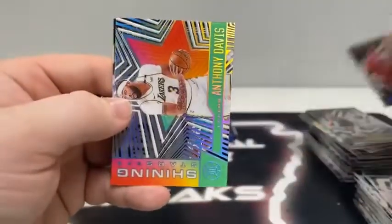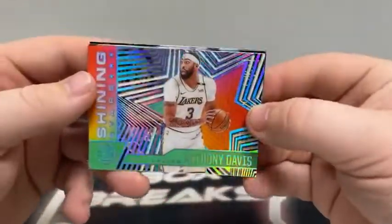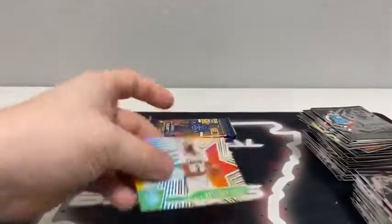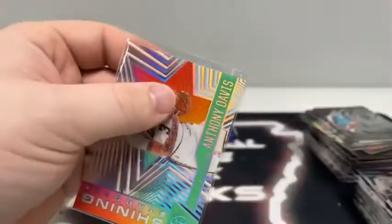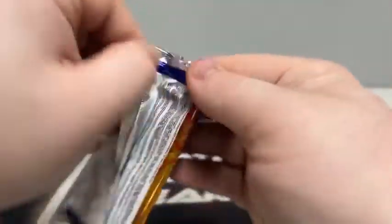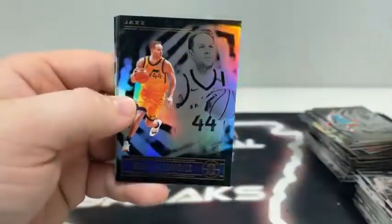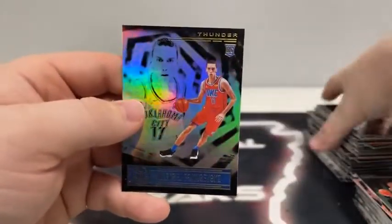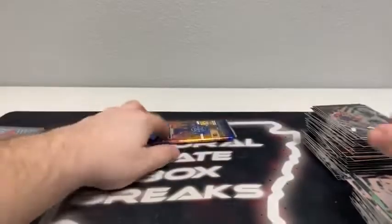Pack number four: here's Al Horford, our acetate is Anthony Davis on the Shining Stars — we'll sleeve and top load that. We have P.J. Washington, Udoka and Paul Reed on the rookie card. Pack number five: here is Rudy Gobert, Bojan Bogdanovic, our Emerald is Devin Booker for Phoenix, Andrew Wiggins, Malcolm Brogdon, and Pokosevsky on the rookie card for OKC.